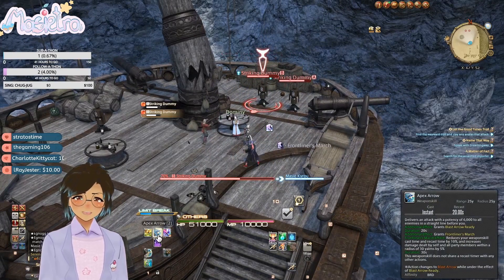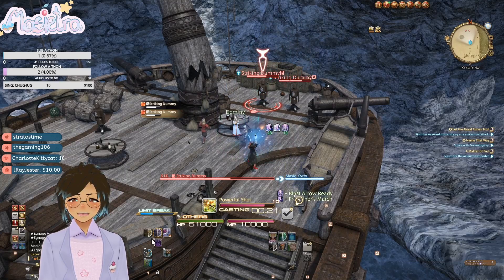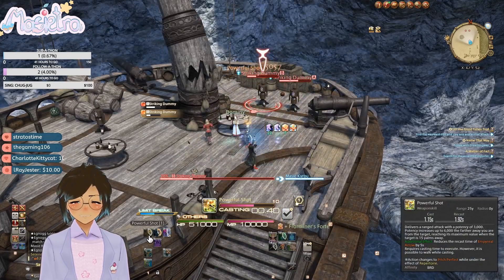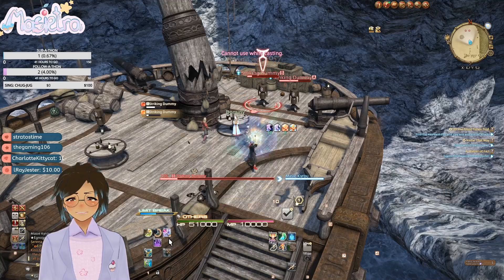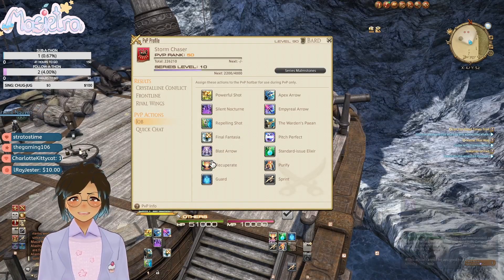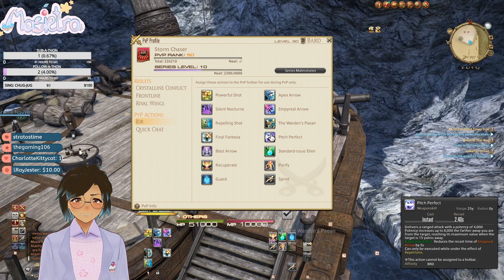Okay, hold on. So this gives you Front Lines March which reduces weapon cast time and recast time, and then Powerful Shot reduces the Imperial Arrow recast by five seconds. What is Pitch Perfect? I feel like it does more than it's leading on — is this just damage? It's just damage. This feels so lackluster.